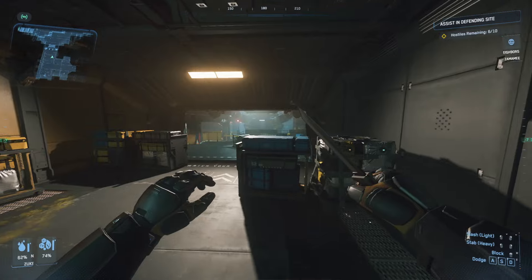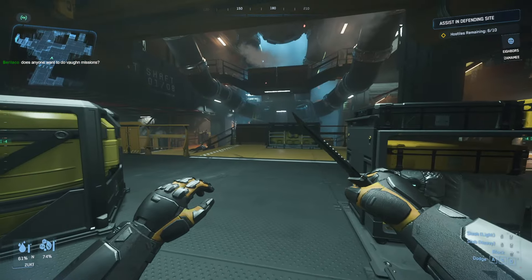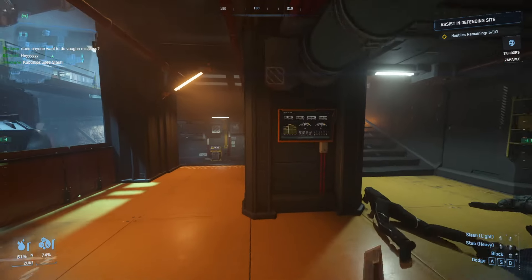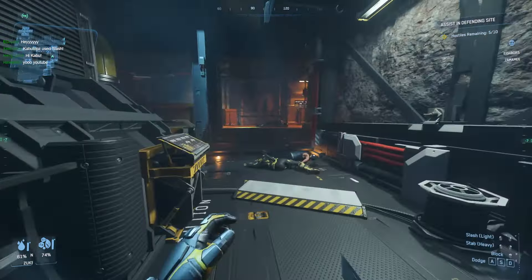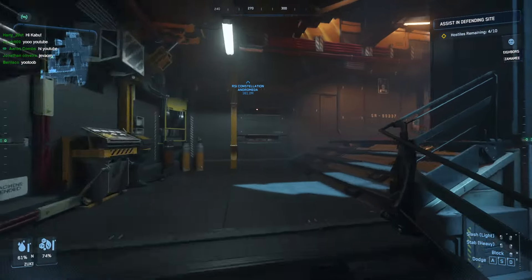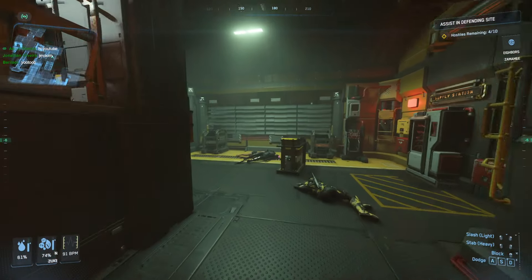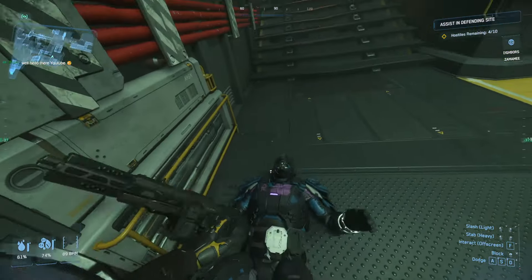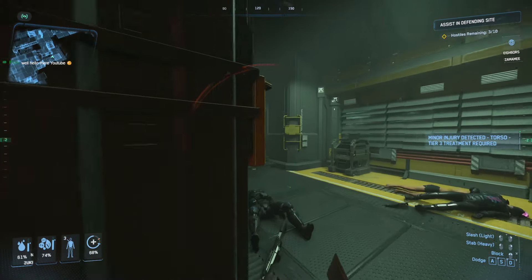We pull up now and there are six hostiles left. We've got to look around and clear our corners really well — they're shooting at Crusader or Hurston security right there. I feel like a lot of them are gonna be piled up and I'm probably gonna die. There's only four left... wait, we could record on another bunker mission too. Oh my god, we just stabbed him in the neck! Then I got lit up. Okay, we're gonna run and stab this dude in the neck.